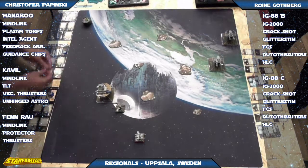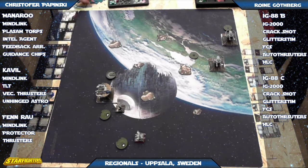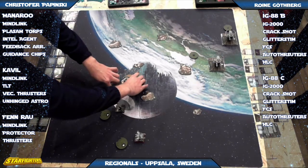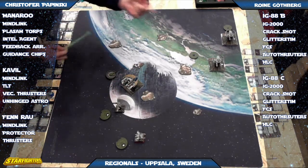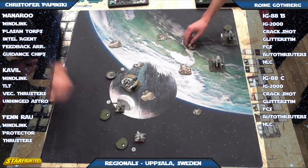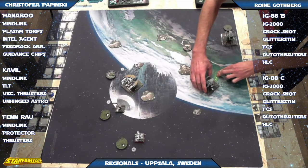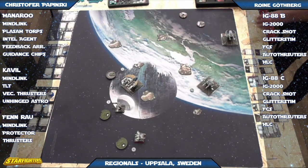That was smart to barrel Finrao, because you want to do a three hard next turn with the Y-wing with Cavil — you'll most likely be in range, and if not you can use the vector thrusters. He's got a pretty nice setup, because regardless of where the IG-88s go, he's going to have them. It's going to be like a pincer — Manoroo closing in from one side and Finrao from the other.